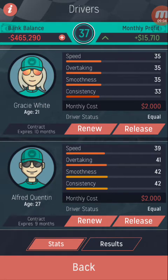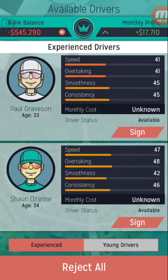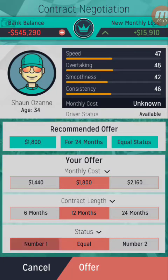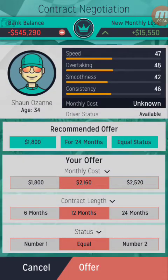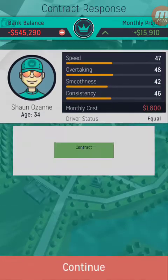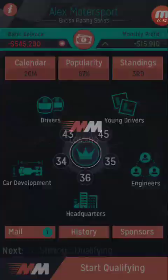Here's our worst driver and we're going to get rid of them. Fair enough — 80 grand. Find a driver that's anything better than 33. You can be our number one driver. They only want equal status — fair enough. Anyone want a grand and a bit? Can we get you for less? Fine. We'll sign you for everything you want: a grand, 24 months, and equal status. Accepted — perfect. Now we've got a better driver, let's see if they can do better.